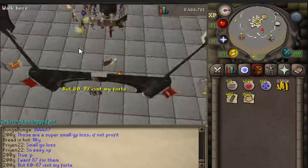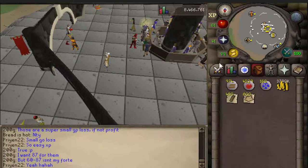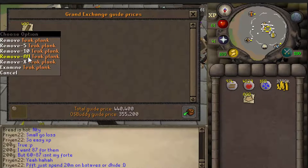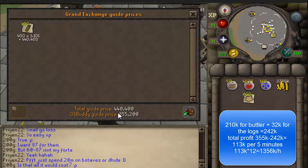Alright, so we're back — it's been five minutes. I was at 450 and got 400 planks, so I figured I'd stop there. That's just under 5 minutes. So, the breakdown: I started with 4 million cash. I spent 210k on making planks and paying the butler, and I spent 80 GP per log which cost me 32k. So the total cost is approximately 240k.